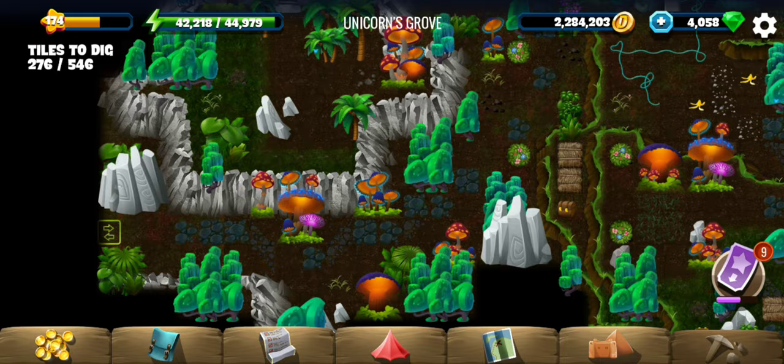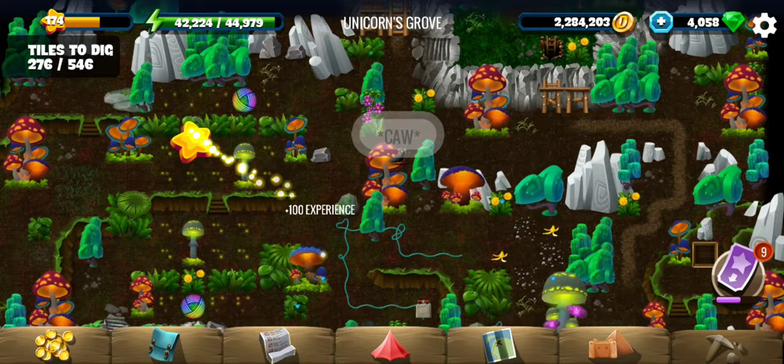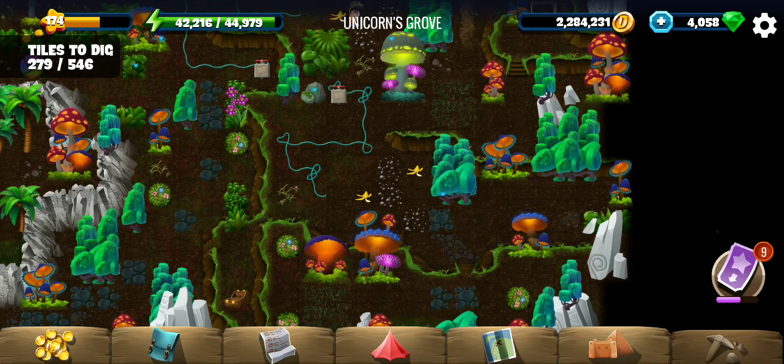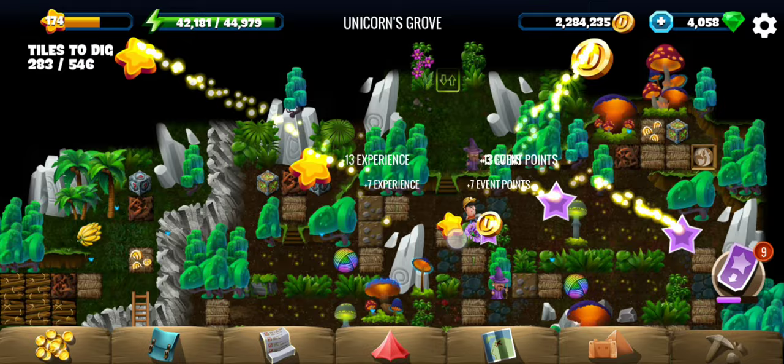Where do we have those plants? There's one, two — and we do have those mini stones, pebbles. Yes, that was the bonus! Those were the only tiles left here, and we've got the bonus as well — so it's time to continue further. We have already crossed the halfway mark.